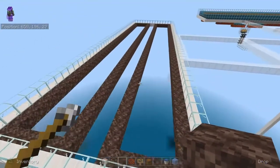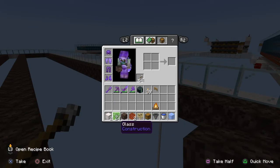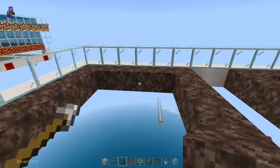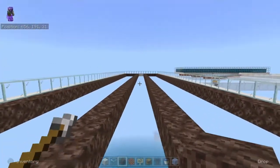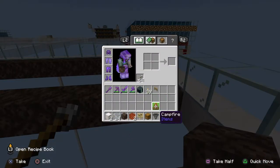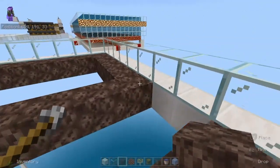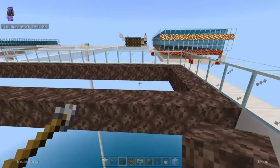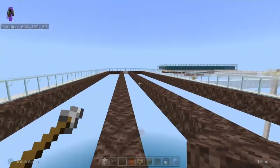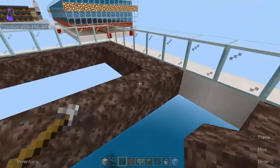Here are some of the materials you basically need. You need to leave a two-block wide gap and you can use either signs or fence gates to hold up the water that's coming down. The disadvantage with signs is that if you break one, all the signs will break off, so it might be easier to use fence gates — but I'm going to use signs for this one.